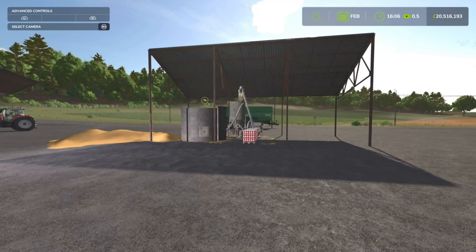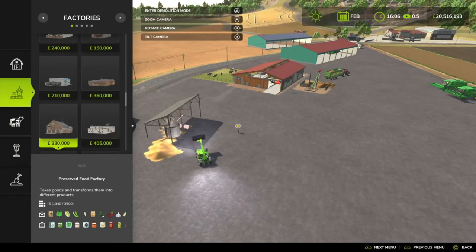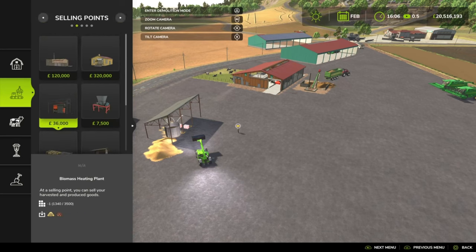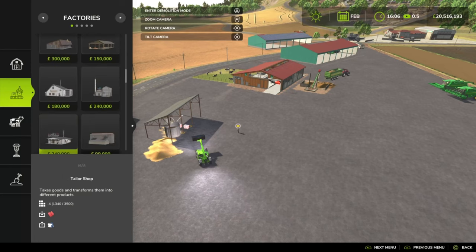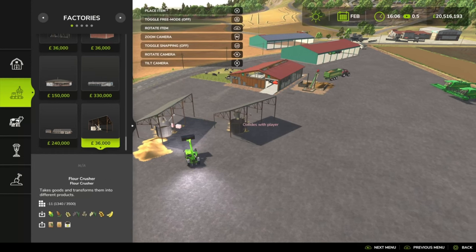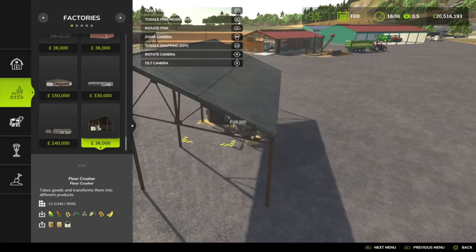For something a bit interesting, we've got the Flower Crusher by ME7 Studio. This is 16.7 MB to download, 11 slots on console. What is this? It's a flower production, but with also the bonus ability to produce mineral feed at a budget recipe. Before we go into the recipes and all that, you can find this under the factories. Go right down to the bottom, base price is 36,000, and free placement as you want.